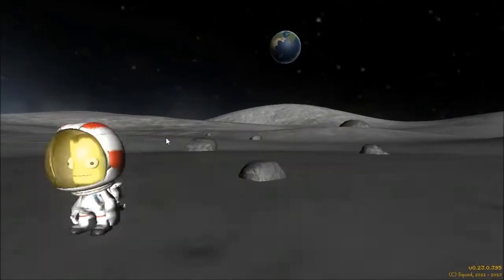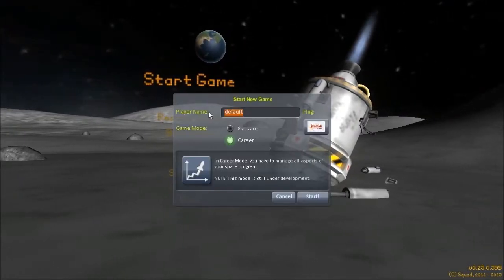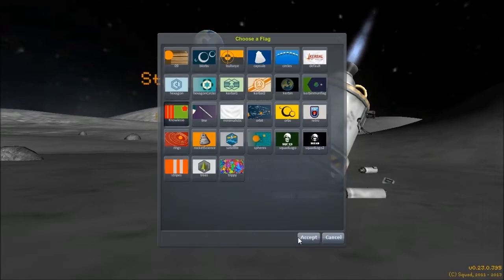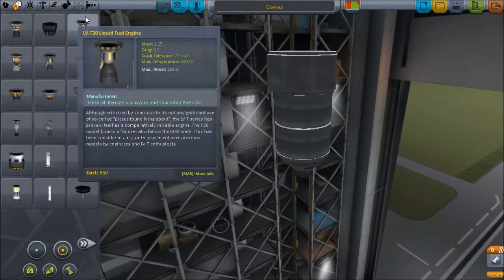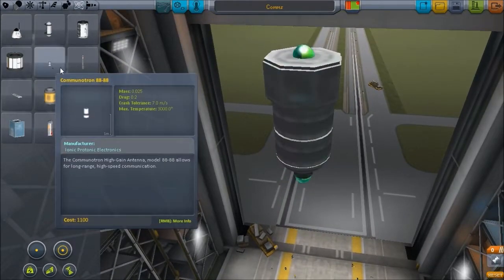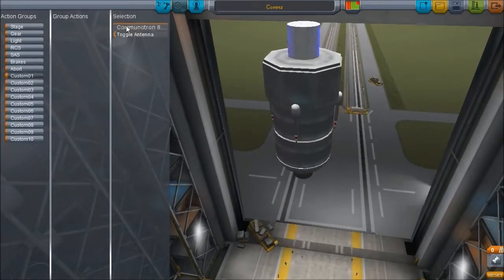Hey guys, it's Nozzy here and today I am playing Kerbal Space Program. We are back with the second season of Ventus Space Agency, this time going for sandbox mode as I'm terrible at career mode. We are going to be building a small communication satellite to just chill in low Kerbin orbit for the rest of eternity, until something gets destroyed.